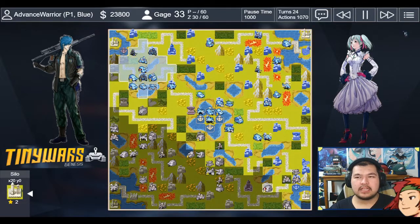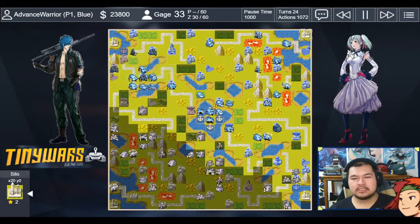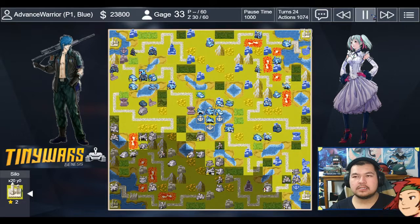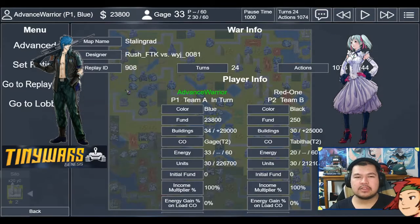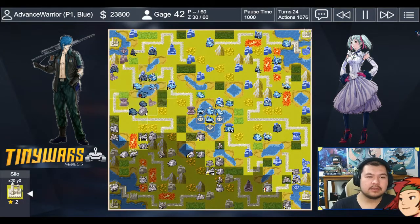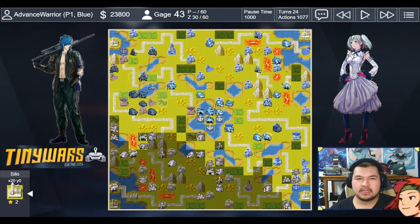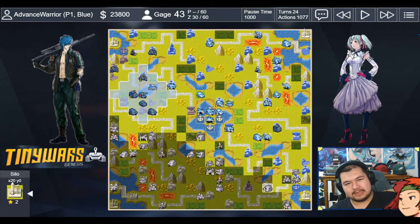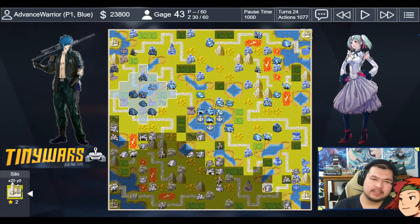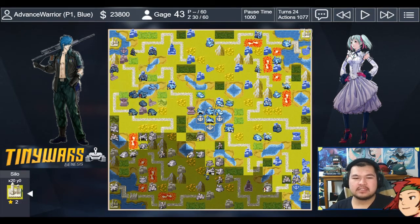I finally have both comm towers, and I took one of my opponent's cities — so I took away 1000 income and added 1000 to myself. With that change I'm now 4,000 ahead in income, which is crazy. A tank moves down and kills off the APC. Looking at this now, I just spent 24,000 to kill off 5,000-cost units — this is also why vision is important. I think I'm out of ammo for my flare.